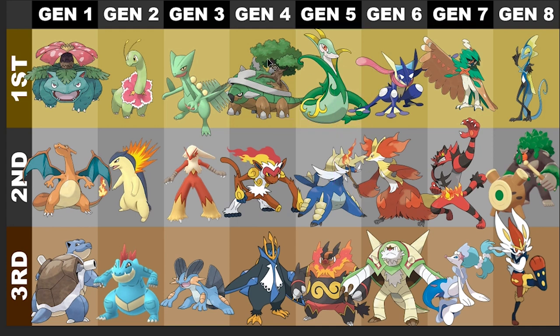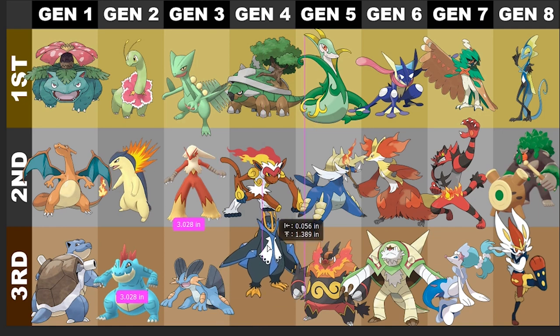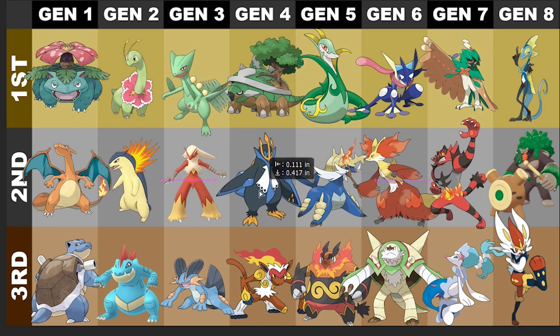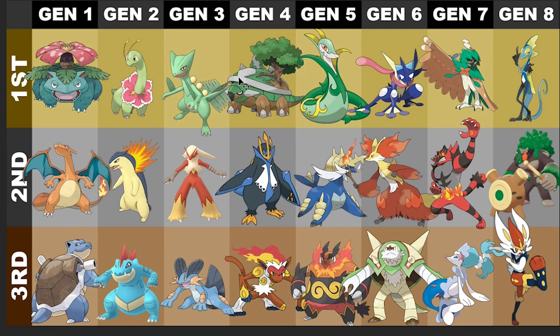Moving over to Gen 4 — Torterra takes the absolute cake as number one, not even gonna shortcut this. Torterra is my favorite, followed by — and this is unpopular — Empoleon. I hate the other two designs for Piplup's line, but Empoleon looks freaking rad, not gonna lie. Infernape is cool too. Gen 4 has really good starters. Empoleon takes second place and Infernape drops to third.